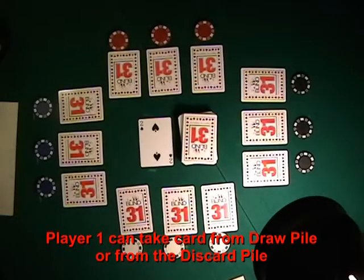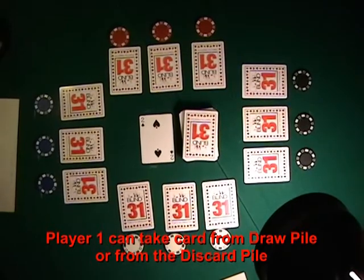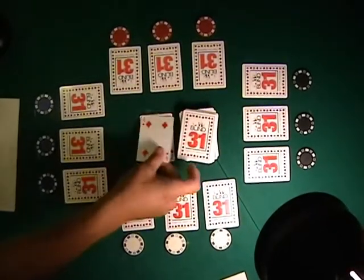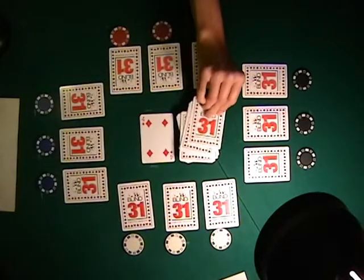Here we go with our sample hand. Three cards are dealt to each player face down. Players are not allowed to look at their cards to start, or they would automatically lose one counter. When it is the player's turn, they can either take the card from the discard pile or look at the card from the draw pile.